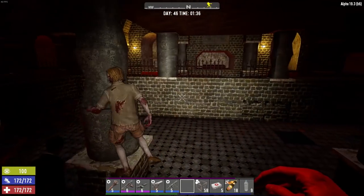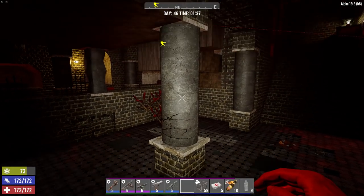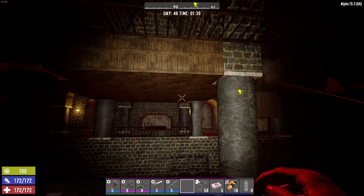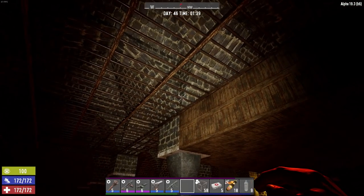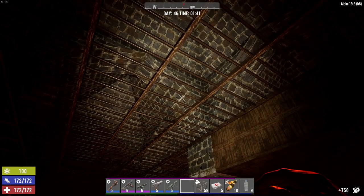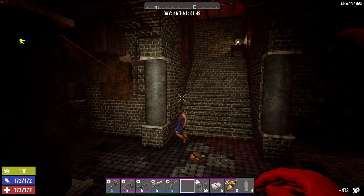Y'all haven't figured out anything else besides just the columns. Columns are concrete, so they'll hold up quite a bit. And they're close enough together, there's quite a bit of durability between the ceiling and everything else here to hold everything up. If these columns went away, I think the ceiling would still hold it together. But again, that's part of the test.